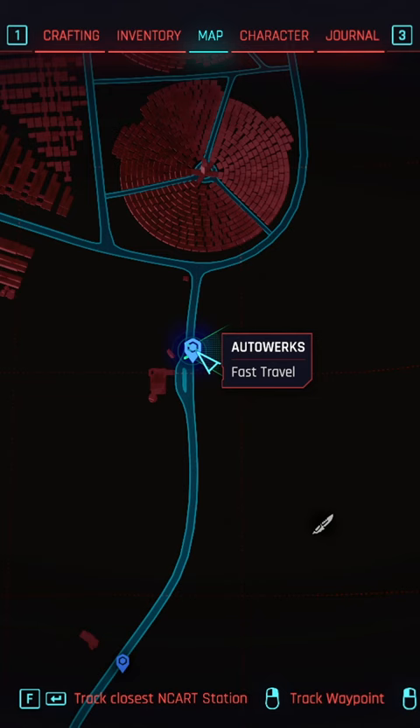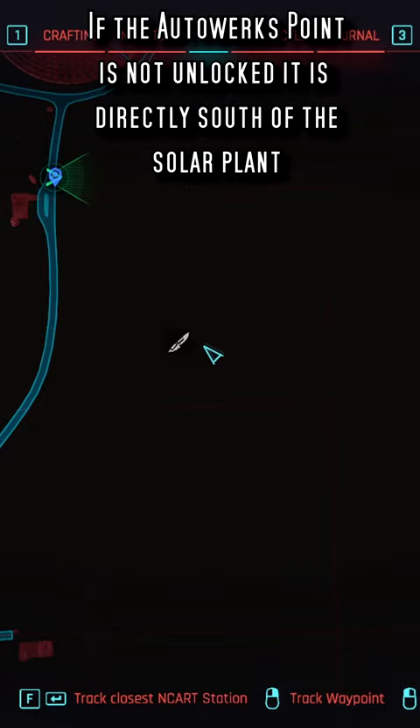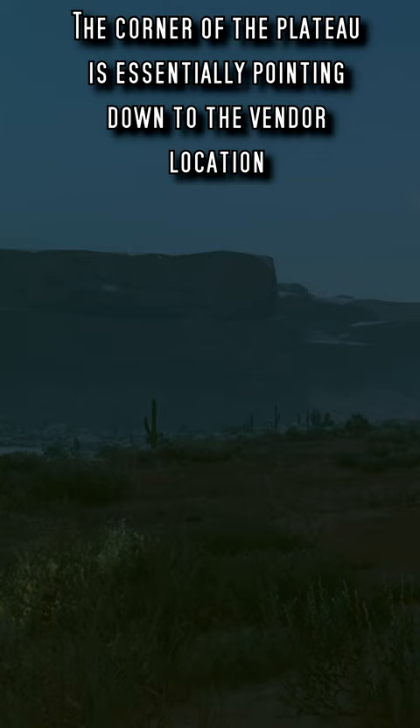You'll start off here at Autoworks in the Southern Badlands. From here, you can actually see the vendor on the map if you're lucky. From the travel point, look a bit to your right and then just start walking. This vendor is a lot easier to find at night due to the lights outside of her trailer. She really is in the middle of nowhere.